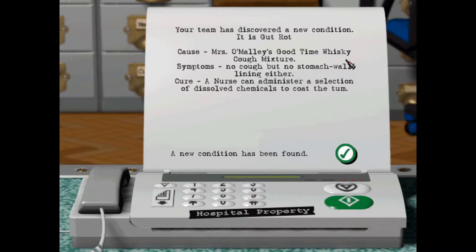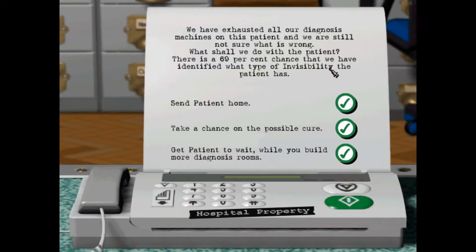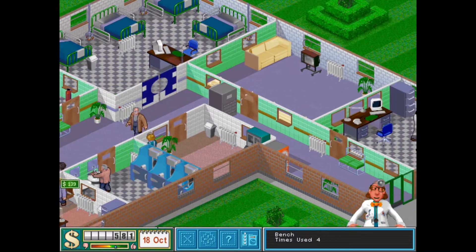Cause: Mrs. O'Maddis's good time whiskey cough mixture — no cough, but no stomach wall lining either. Cure: nurses can administer a selection of dissolved chemicals to coat the tum. Heaped piles, which we've seen before. Another mysterious case — send the patient home. I'm not going to take any chances this time. If we can't cure them, they go home.